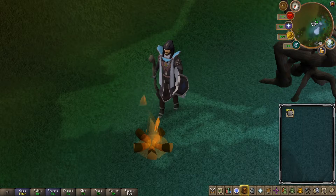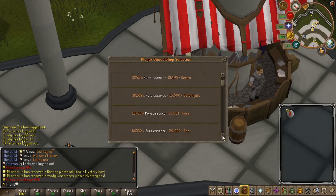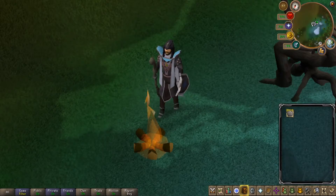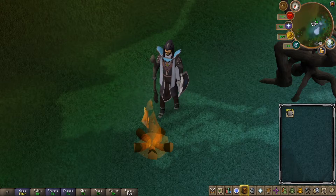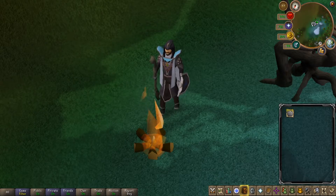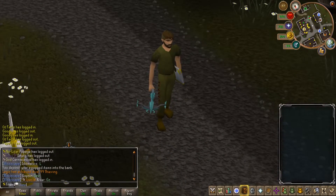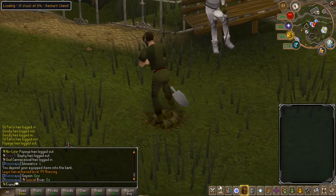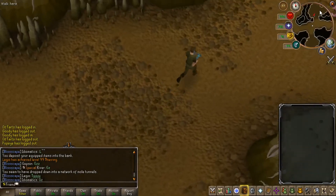There are other methods for obtaining pure essence. First, you can just flat out buy it from somebody — they usually go between 10 and 15k a pop. Second, you can camp Giant Mole, which drops quite a bit of pure essence. You can get a few thousand per hour there, as long as you're safe spotting and killing it as quickly as possible. It's really good for Iron Man — that's probably your best bet for stockpiling pure essence if you can't do necks yet.